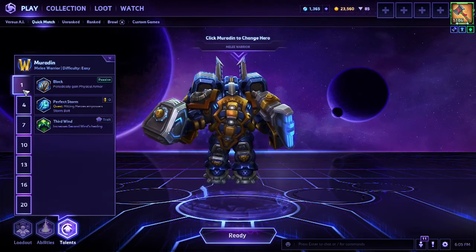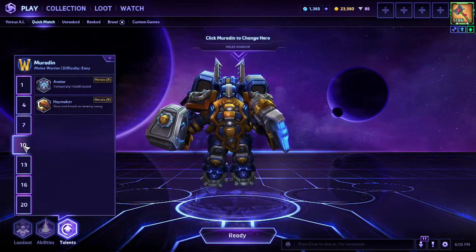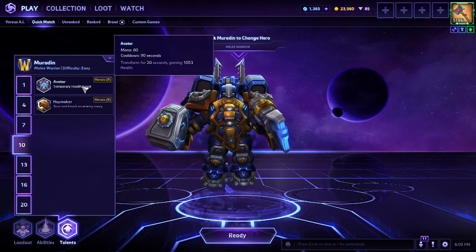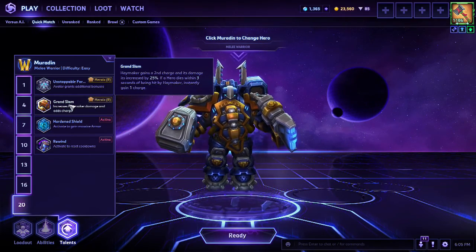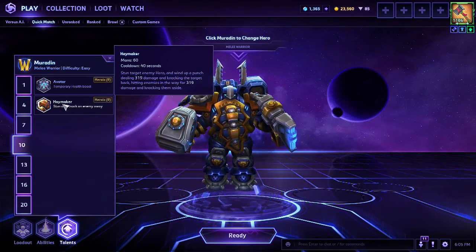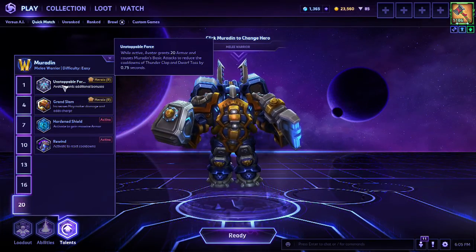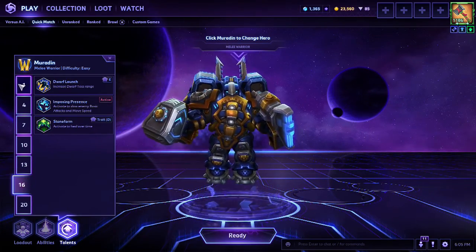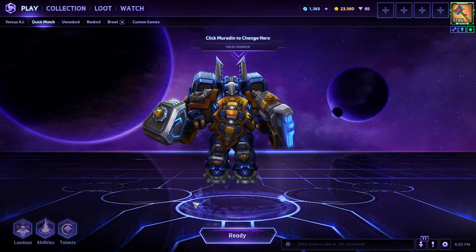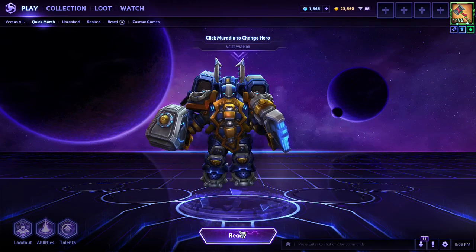There's a pretty cool hybrid build I've come up with where you can get a decent amount of damage while also staying very tanky for your team. I still say you should not go for Haymaker if you are a solo warrior Muradin, but if you're in a multi-warrior comp, maybe. I still think Avatar is really good, especially since it now gives you 20 armor and battle momentum for your Dwarf Toss — especially with the upgraded talents. Let's take a look at the newly reworked Muradin in action and show you why I think he is once again one of the top warriors in the game.